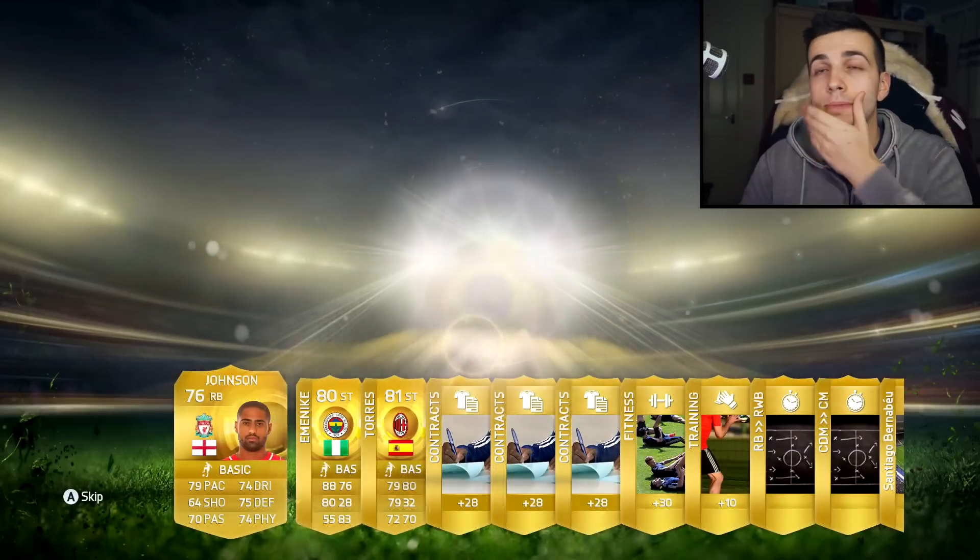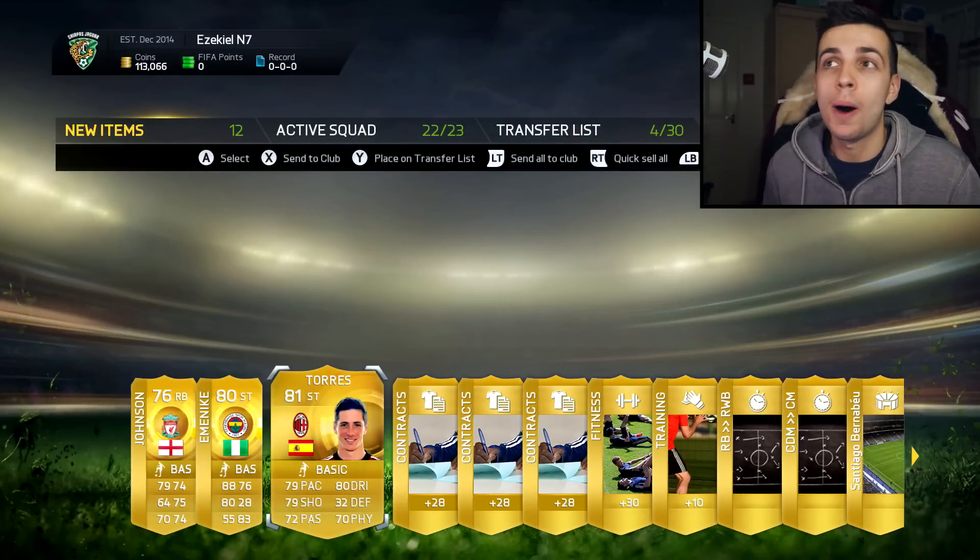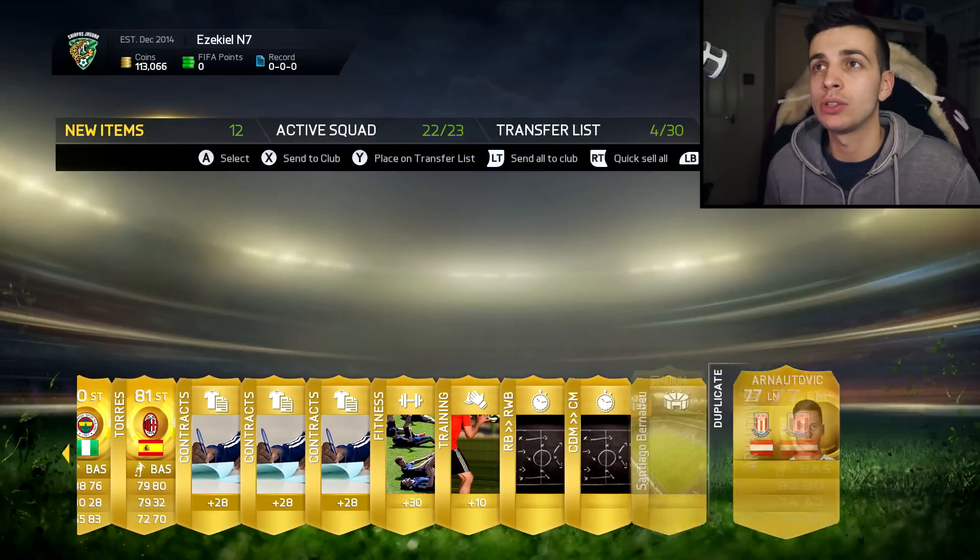Torres — and M&EK, he's worth a little bit I guess, maybe 1,000 or 2,000 coins. Not a lot. Our pack luck hasn't been great on this account so far.